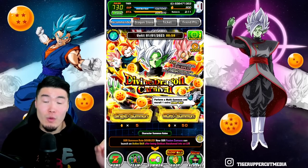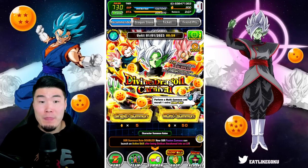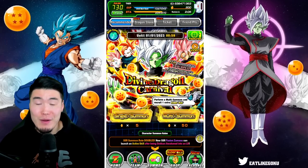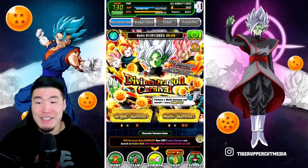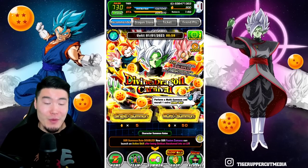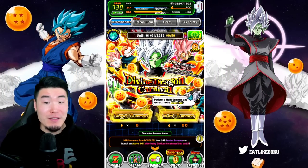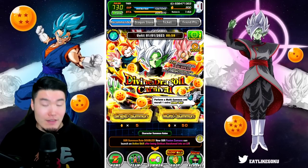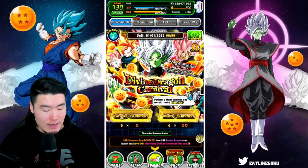The good news is that once I'm fully moved in here and get everything in order, I should actually be more consistent than I was previously, which is a good thing. Anyways, with all that out of the way, today we are going to be summoning for the new LR Fusion Zamasu on his Divine Dragon Carnival banner that just dropped this morning.